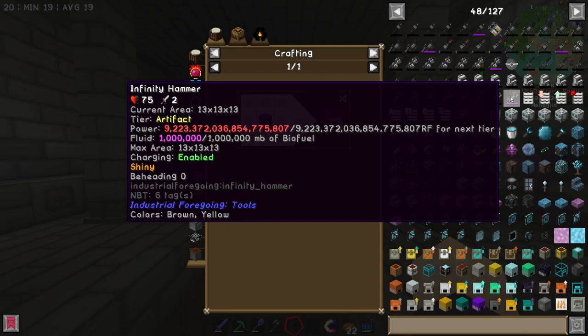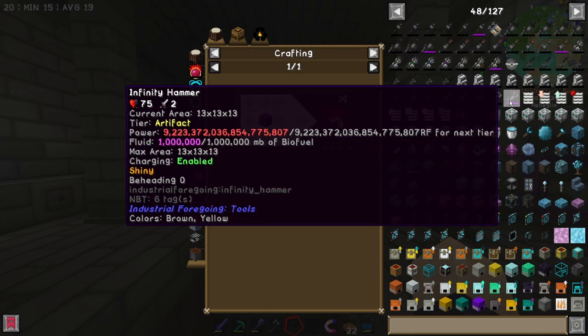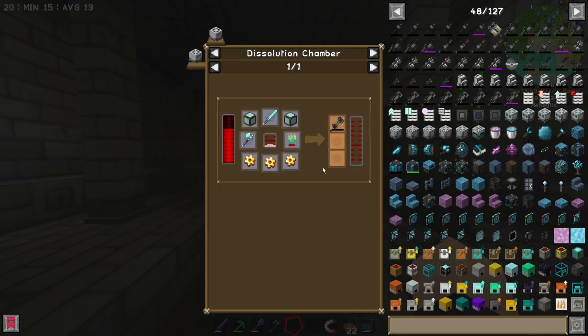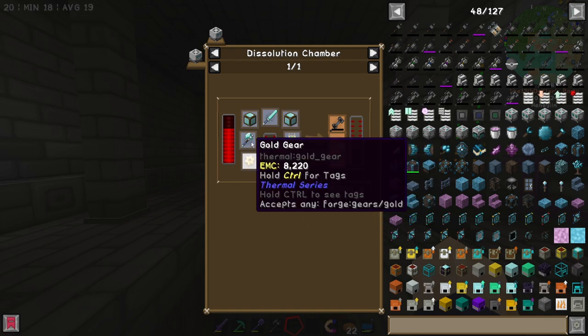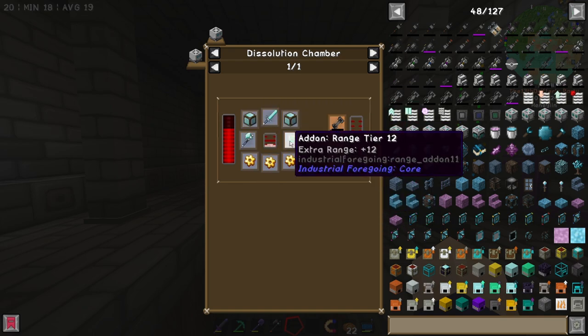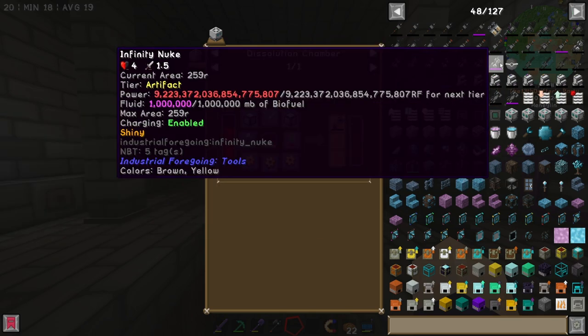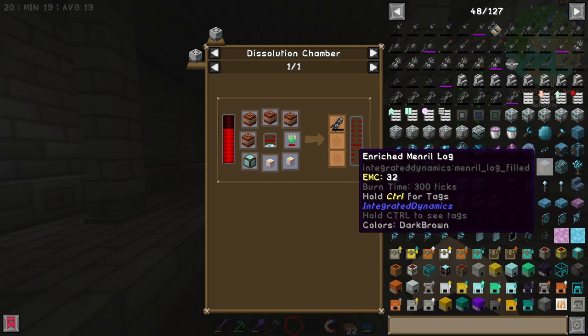We've already got quite the long list of buffs, but I am going to keep looking to see if we can find any more weapons. This is exactly what we're looking for in terms of power — 75 hearts of damage. The Infinity Hammer. I think it would be kind of funny if we nuked the Ender Dragon. What would it take to make an Infinity Hammer? Oh, you have to charge it. Gold gear, Diamond Axe, Diamond Sword, and an add-on range tier 12 with pink slime — we have all of this. What does it take to make the nuke? Ether gas, two Nether Stars — we have all of this.